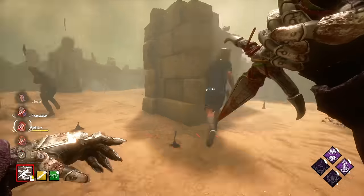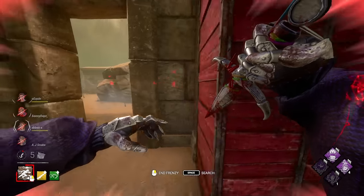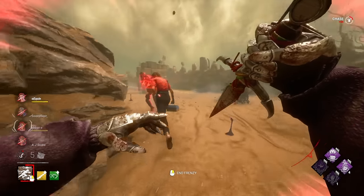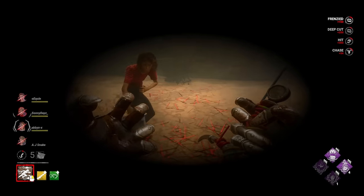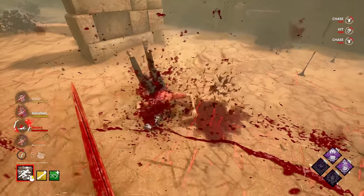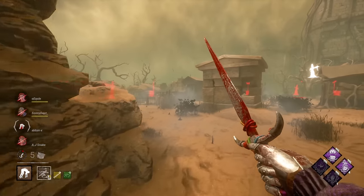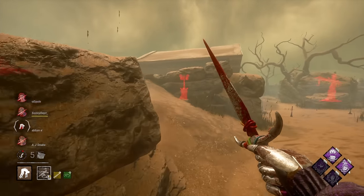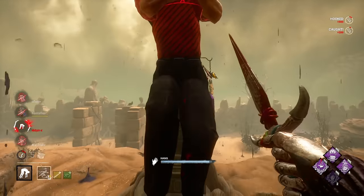Let's get this hookdown out of the way. Not a lot of progress on any of these gens at the moment, so I'm going to try to preserve my Scourge Hook Pain Res tokens for later, and just let DMS and Grim Embrace carry us a little bit.